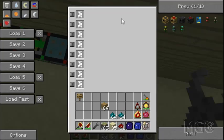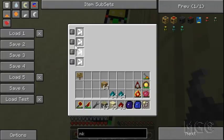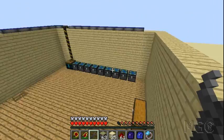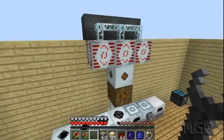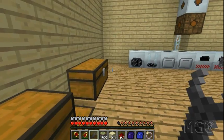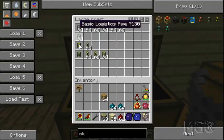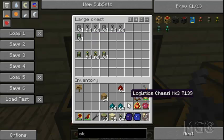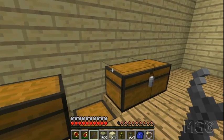You'd expect mark 5 to have five slots, but you're wrong — it has eight. That's why it's so much more expensive. Honestly I have no idea why you'd use all eight, but there are probably people out there who would. Anyway, getting back to our sorting system, you're going to need one mark 3 and a bunch of mark 2s.